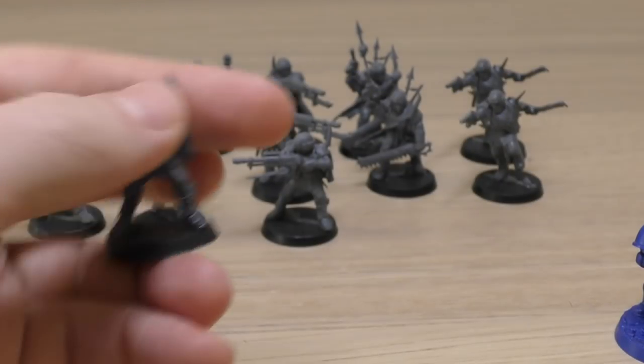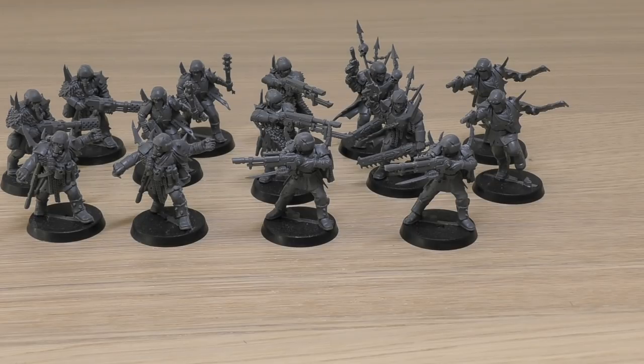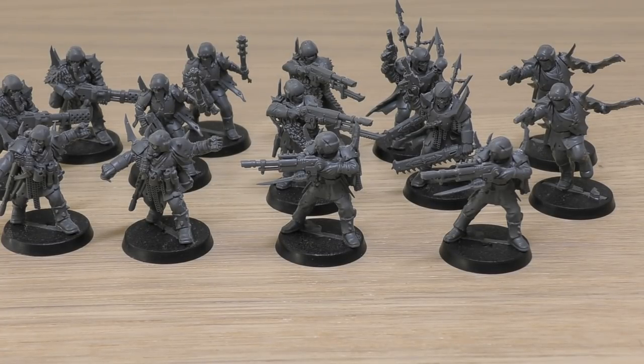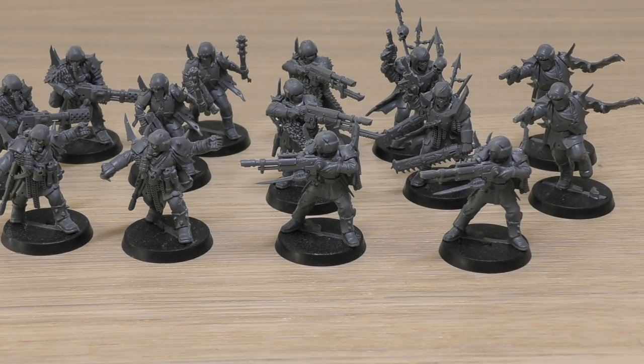Now for the rules, found in the Blackstone Fortress datasheet book. They are a Troops choice — power cost of 2 and a points cost of 35 for seven models, so 70 points for all 14, which is an absolute bargain. Each unit consists of one Traitor Sergeant and six Traitor Guardsmen. Their stat line is: Movement 6", Weapon Skill 4+, Ballistic Skill 4+, Strength 3, Toughness 3, 1 Wound, 1 Attack, Leadership 6, Save 5+.